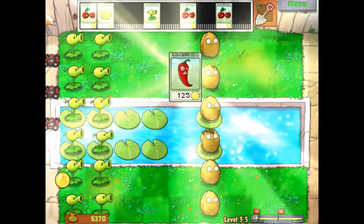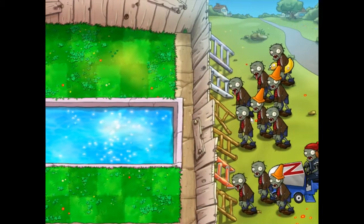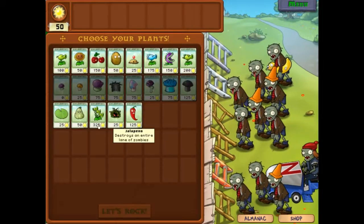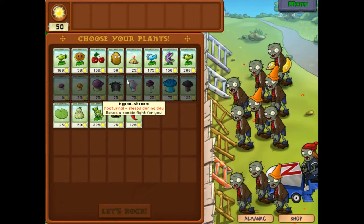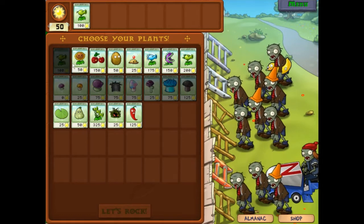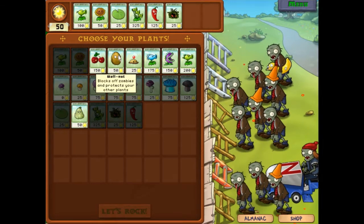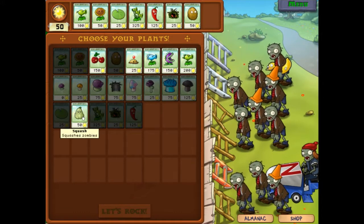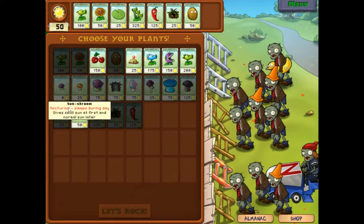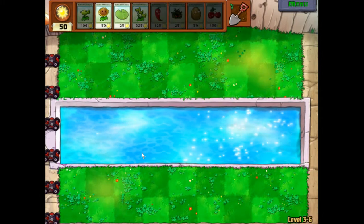Jalapeno! They can clear an entire lane of zombies — pretty good. Honestly, both Cherry Bomb and Jalapeno are pretty good explosive plants. One can clear a whole lane, or one can clear a whole area — pretty small area but still pretty good. I could actually get more than one. I guess I'm gonna get explosive. So yeah, now I have the 7 card slot and I'll be continuing the game.